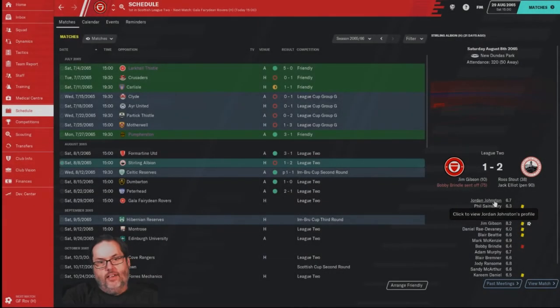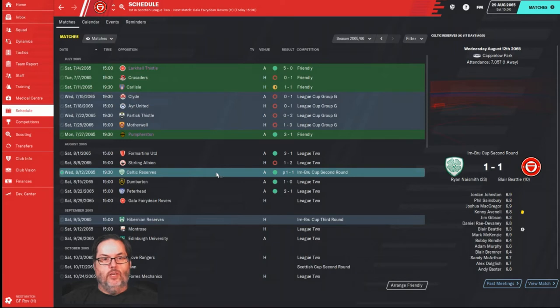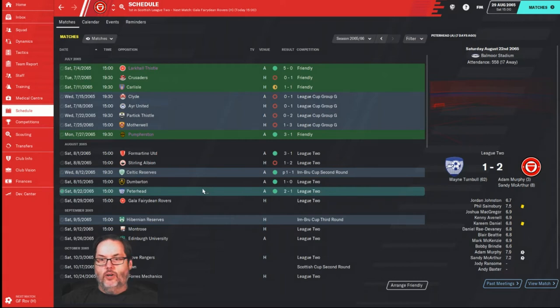Hey guys, RC here, welcome back to episode two of our new journeyman save. We are with Bonnie Rig Rose in the lowlands of Scotland. After the opening episode, we had a 3-1 win, then lost 2-1 to Stirling Albion. We got a goal from Jim Gibson, Bobby Brindle was sent off in the 75th minute. We beat Celtic Reserves on penalties in the Irn-Bru Cup second round, beat Dumbarton 1-0 with a Sandy McArthur goal, Jim Gibson sent off in the 69th minute, and then a 2-1 win over Peterhead with Adam Murphy and Sandy McArthur scoring in the first 10 minutes.